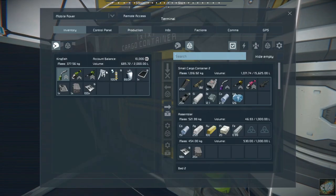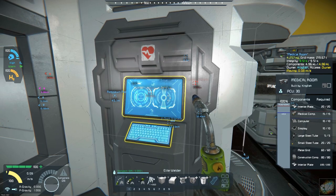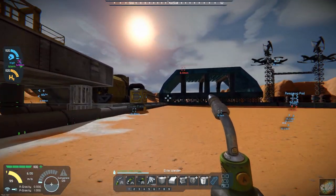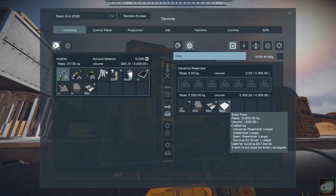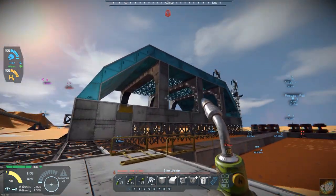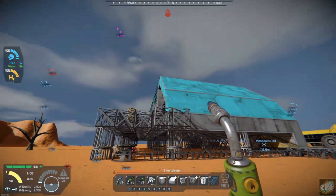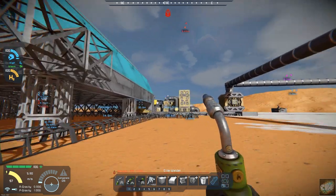My base is producing steel for me so I'll have to remember to grab some iron and bring it back over. Looking at it from this direction you can kind of see what I have gotten and how it looks. The sun's on the wrong side right at the moment but we can look at it from the other side. I think it's looking pretty good. I got the sides done.